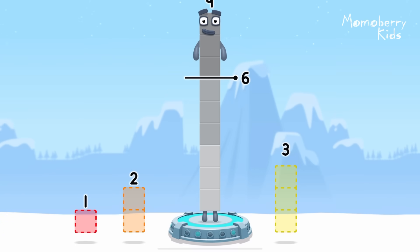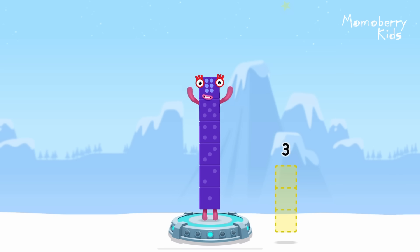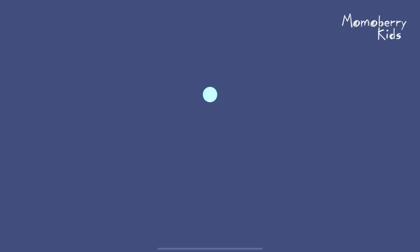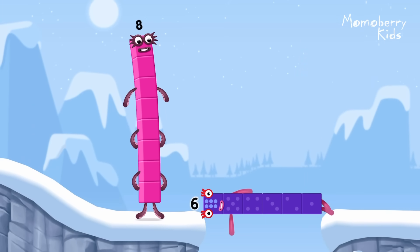Take number blocks away from 9 to leave 6. 1, 2. Correct! 9 minus 1 minus 2 equals 6. 6. Well done.